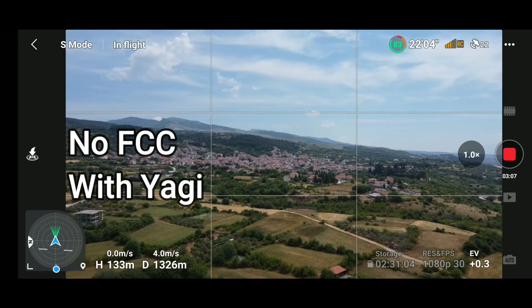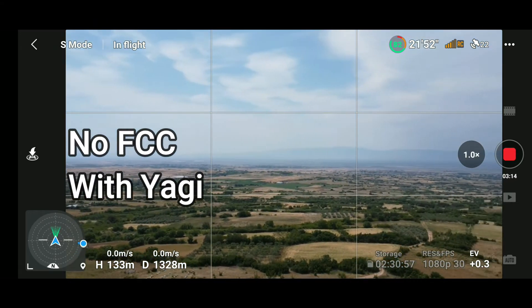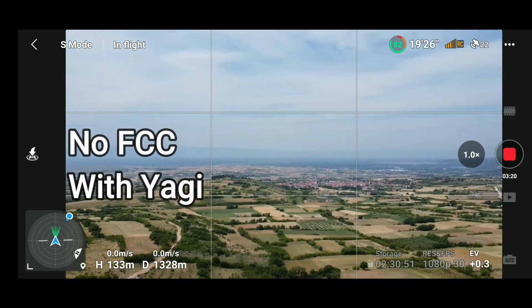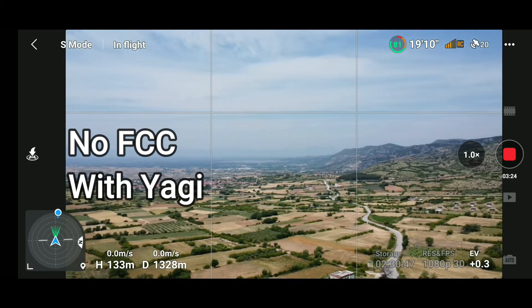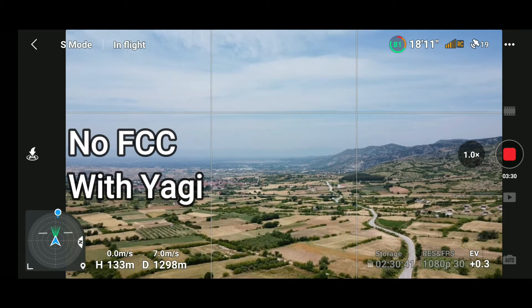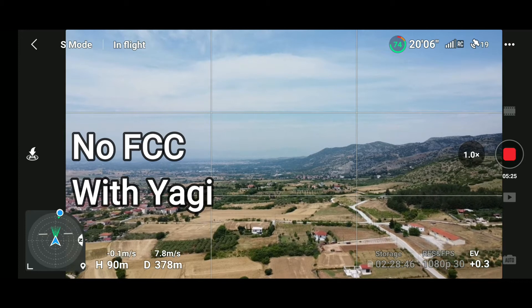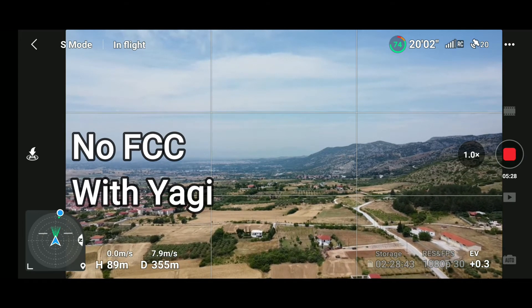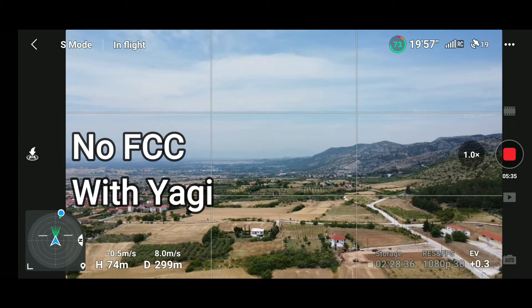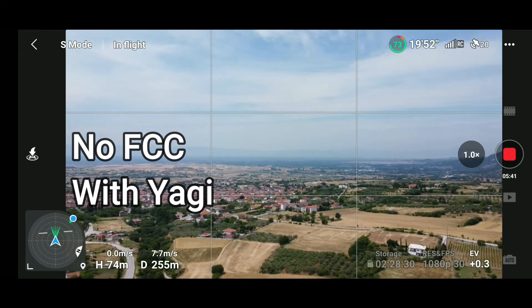If I compare the whole flight from my home point to the village, the flight looks essentially the same — no noticeable difference between the two flights with and without the Yagi extenders. Now let's go down to the other village. My transmitter points to the first village, so it does not point toward the drone.